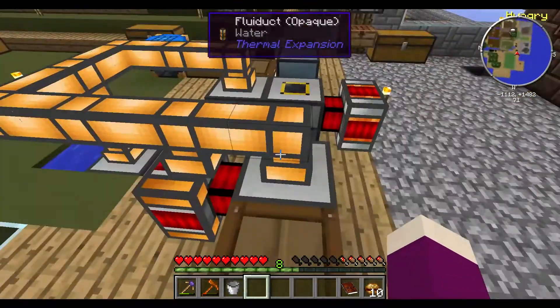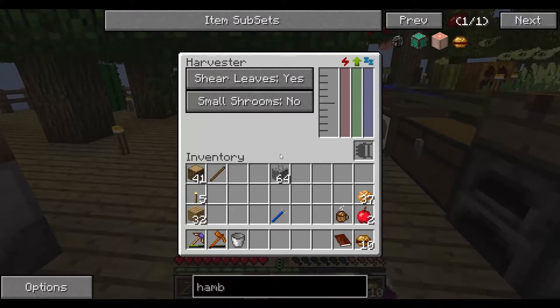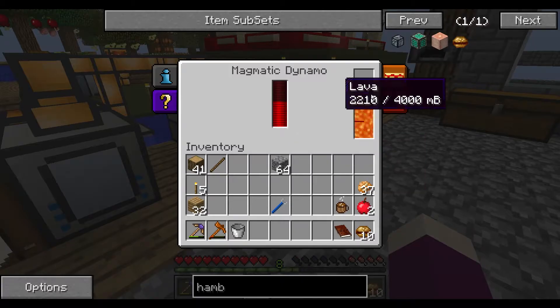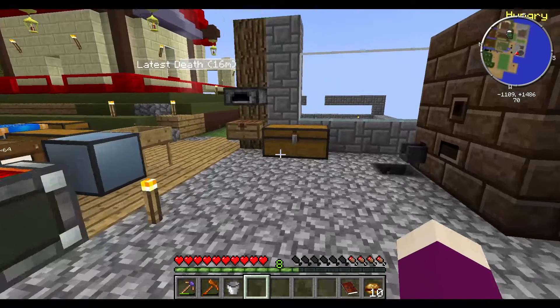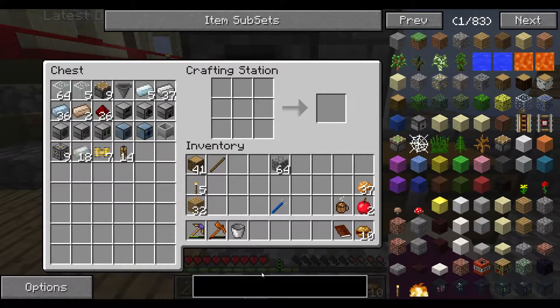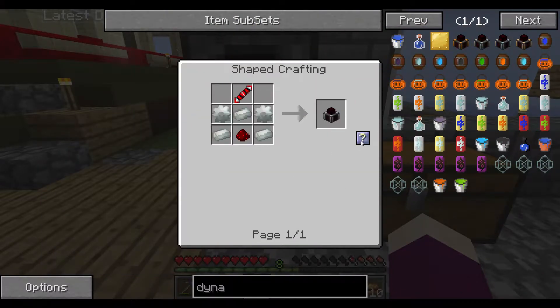I was trying to work out a setup today because these machines need power, and you can do that through RF — redstone flux — which is what these dynamos give away. The power meter is RF; we do things by RF tick. Apparently that's how Thermal Expansion works in this world. I want to go through first and make sure none of the other dynamos are better, and I do need to make them all for that quest of having everything.